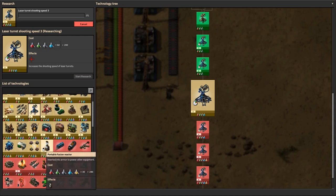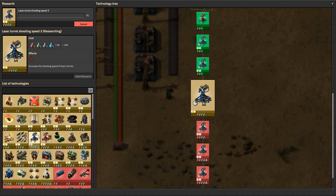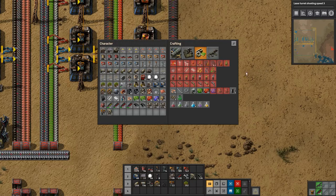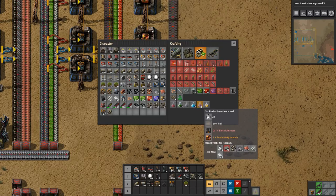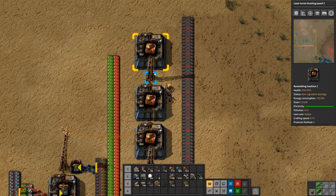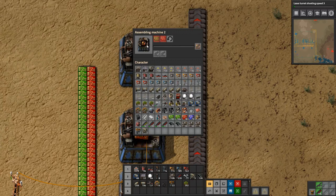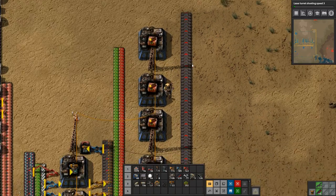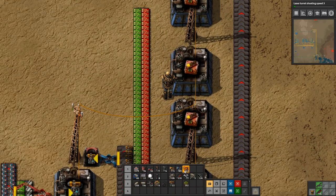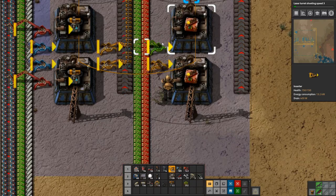We also need our portable fusion reactors and our personal robo ports and a whole lot of other stuff, so we're going to get working on that. But first things first, we need to start making our production science packs. We've already started setting it up — we have seven assemblers building our productivity modules. All we need to do is hook them up to some inserters, and we don't need fast inserters for this, just regular ones.